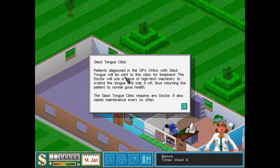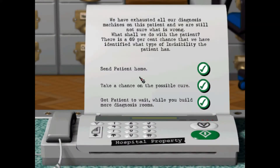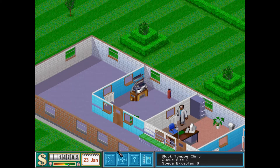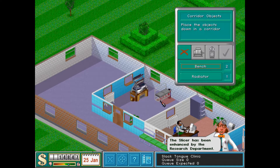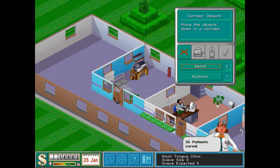Slack tongue clinic: patients diagnosed in the GP's office with slack tongue will be sent to this clinic for treatment. The doctor will use a piece of high-tech machinery to extend the tongue and snip it off, returning the patient to normal health. The slack tongue clinic requires any doctor and needs maintenance every so often. Another question mark — invisibility. Send the patient home. Will not take chances — not with that no croak award. That was just something we really want.